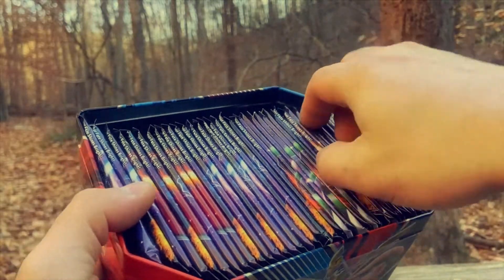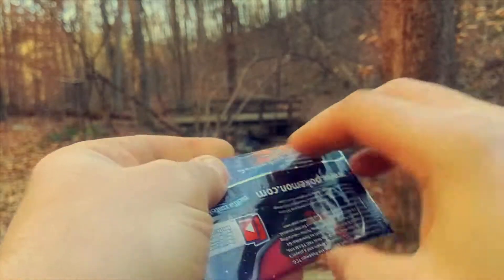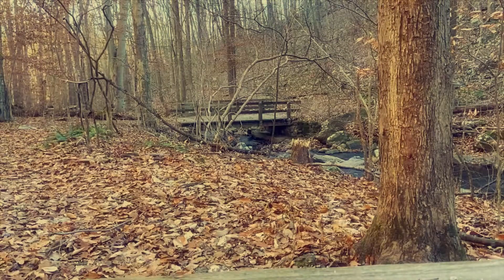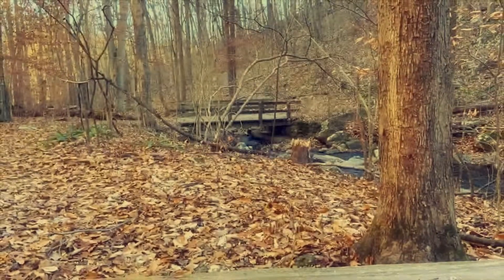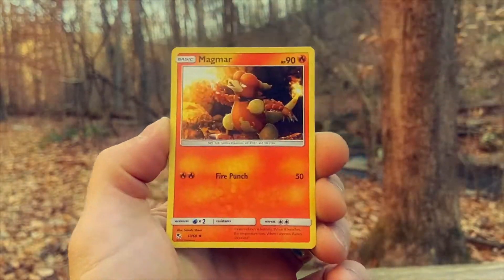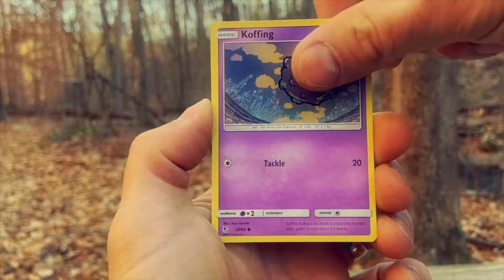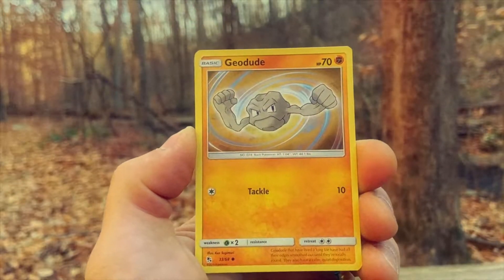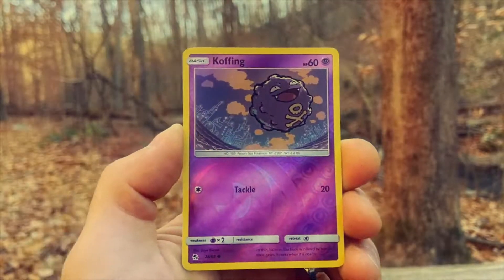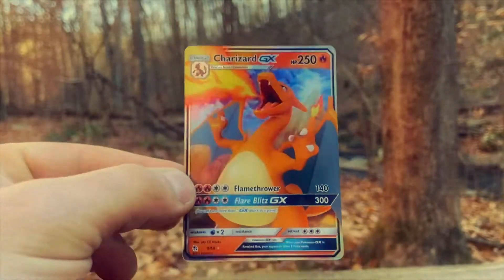Let's go over here — oh look at that, we got another Charizard pack! Let's see if we can open this one up and get some beautiful card we're looking for. Four from the top — Magmar, Rock's Brick, Bolt, Kabuto, Geodude, Jigglypuff, Koffing. And boom — whoa whoa whoa whoa whoa! We got the Charizard GX!